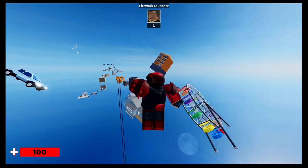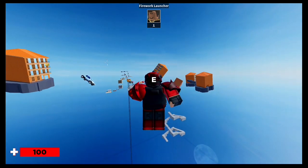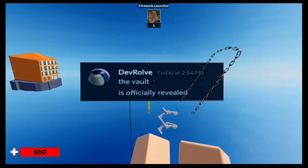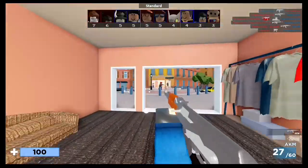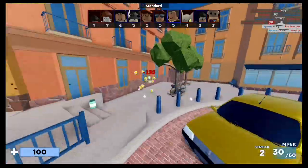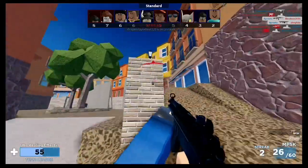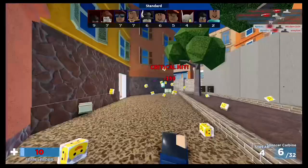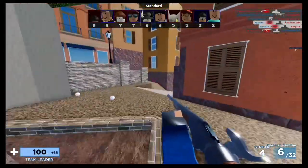A cutscene plays and you've been awarded a TC Toley kill effect. Now this is what the kill effect looks like — as you can see it's just a bunch of squares with TC Toley's face on it. Yep, just a bunch of cowboy emojis.